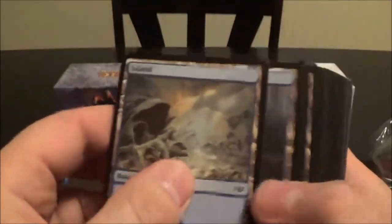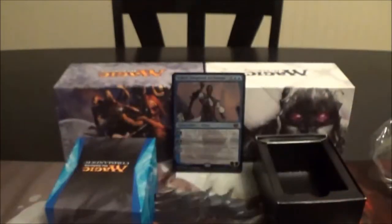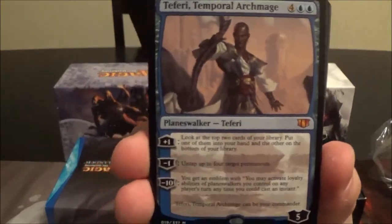Now we're into the basic lands — a lot of these are going to be islands so we'll rip through those quickly. And here is the standard-size Teferi Temporal Archmage, which we already took a look at.